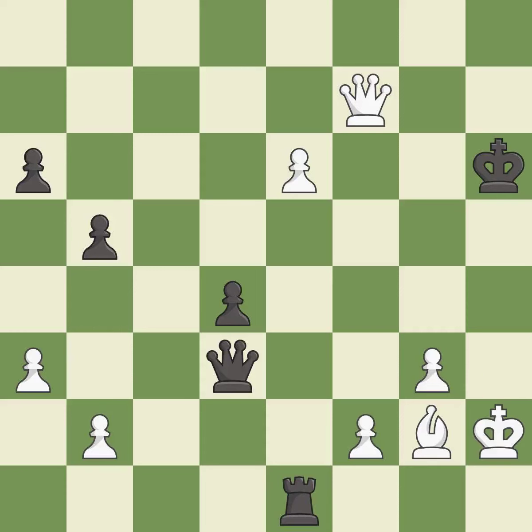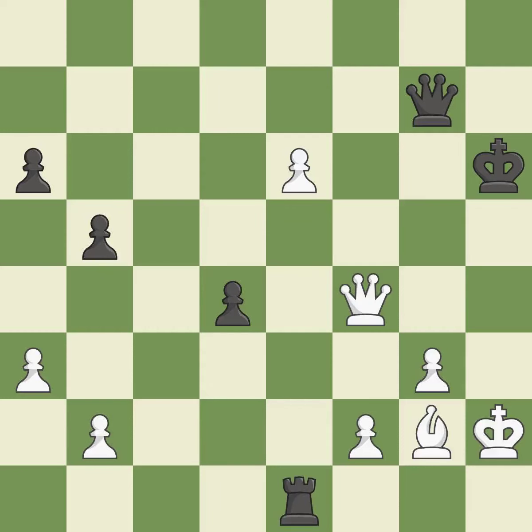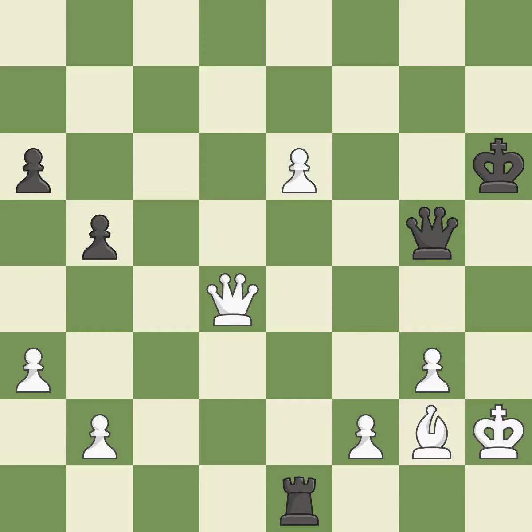Only one move worked there and this wasn't it. This ignores an opportunity to increase a bishop's scope by moving it to a better square — a mistake. This offers an equal trade of pieces — excellent. This is the strongest option — best. This blocks the check from an opposing queen. This is the only move that works — a great move. This move puts the queen on a safer square — good. This blocks the check from an opposing queen. This is the only good move — a great move. That's what I would have recommended — best.